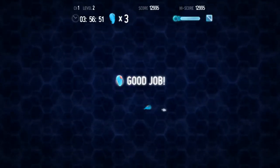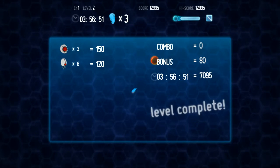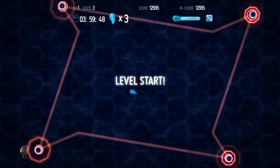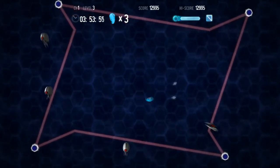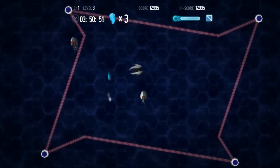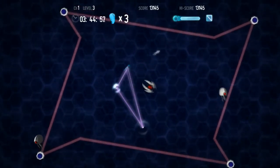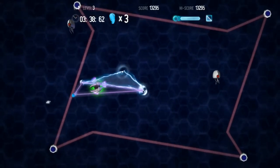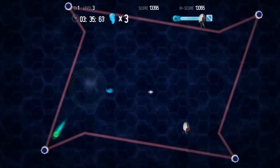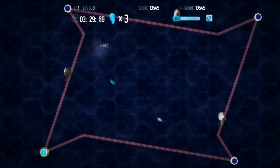But then you get to the later ones and it gets super hard because everybody is following you — everybody, their mom, and your mother's llamas and her livestock will be following you. This is where it starts getting a little difficult, because this is where they start introducing these new enemies. As you can see, the mouse is swirling around — it's following me. They send tons of these at you in the later levels.